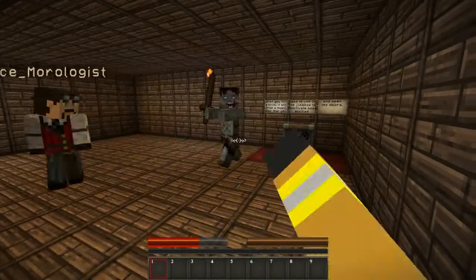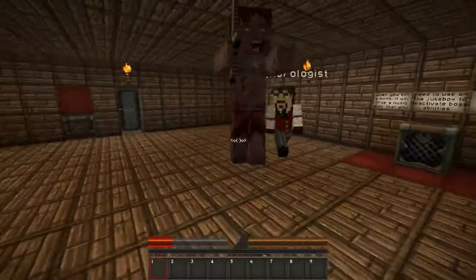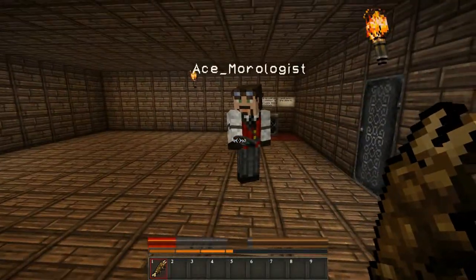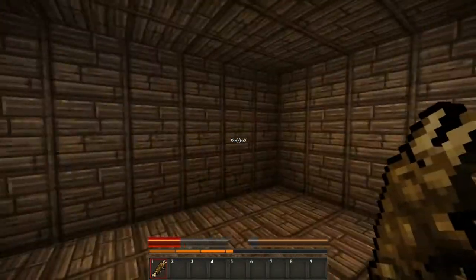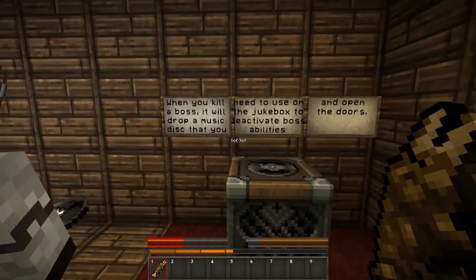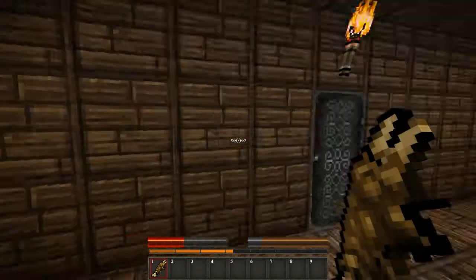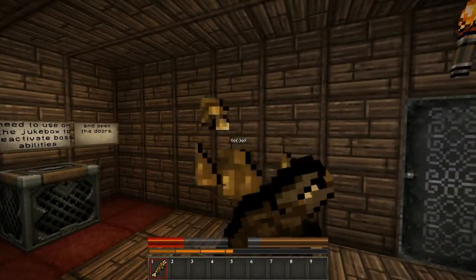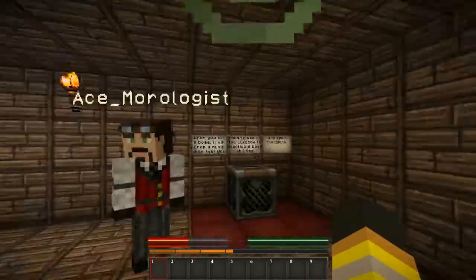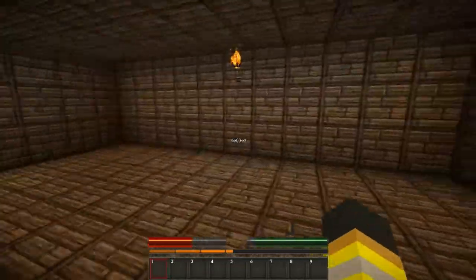Take these in the floating room. Here, why don't I keep him off you and you do that thing? There we go. You got some rotten flesh and you got the record? When you kill a boss, it will drop a music disc that you need to use on the jukebox to activate and deactivate boss abilities, and open doors. Let's go through the door.